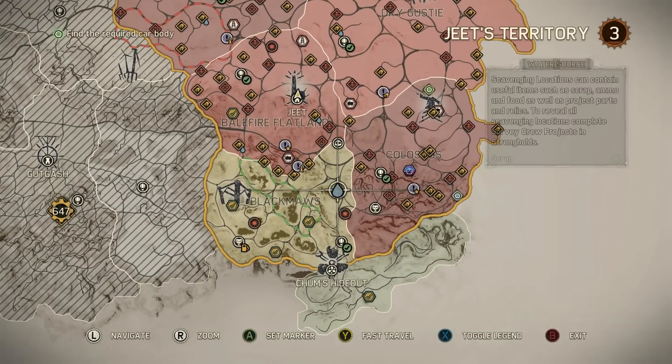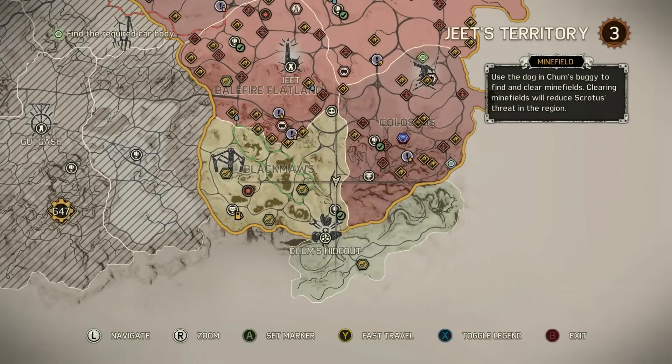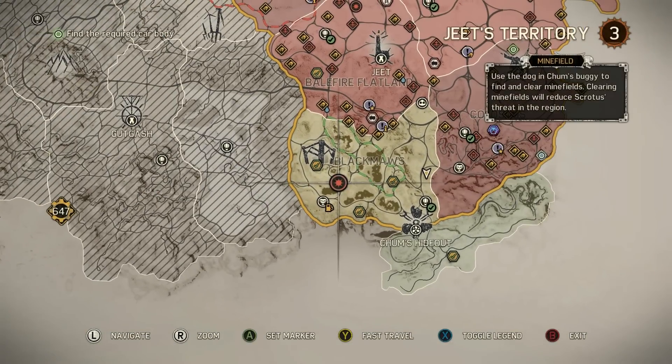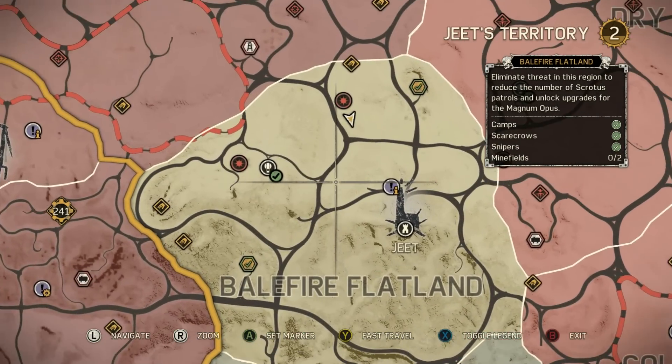First up, Blackmores. Apologies for the jerky thing — I didn't have a very long map. Blackmores bottom left: there's one right there on the border with Colossus, and then another one over to the left. Most of these you'll uncover while you're just driving around, and you'll need Chum's buggy as mentioned to get them, but we'll talk about that later.